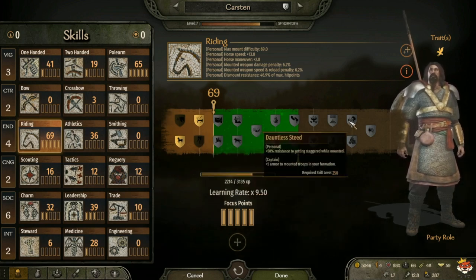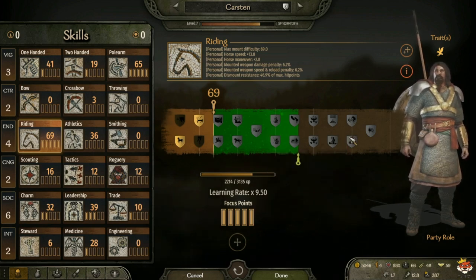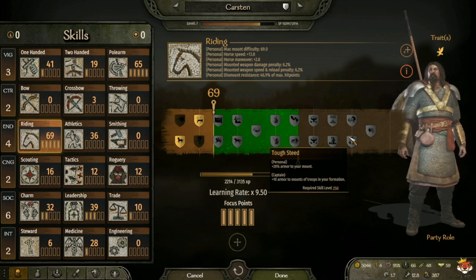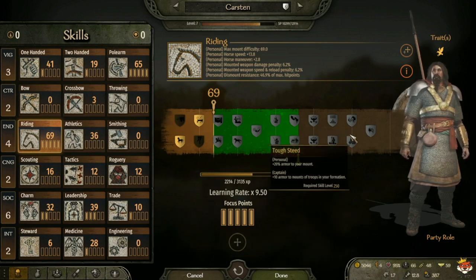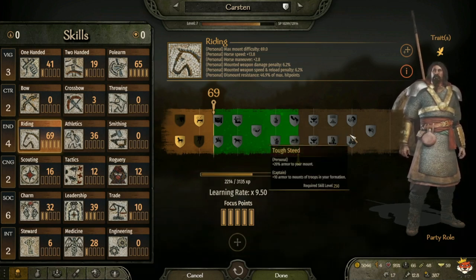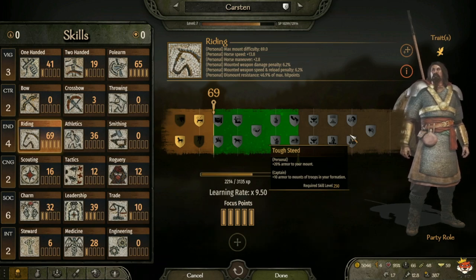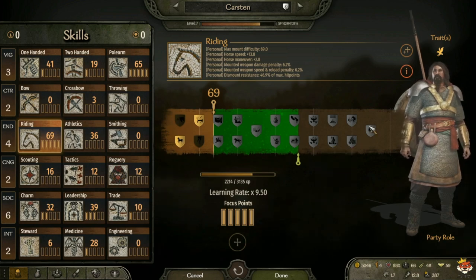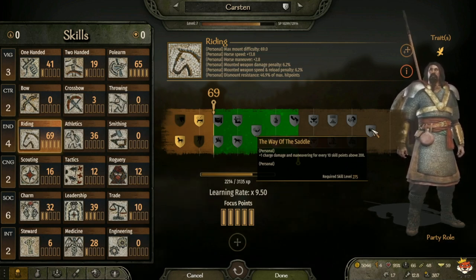At level 250 you have Iron Steed, which gives you plus 20 armor to your mount, and for captain plus armor to mounts of troops in your formation. Or Dauntless Steed, which is plus 30 resistance to getting staggered while mounted, and for captain plus 5 armor to mounted troops in your formation. Personally I take Iron Steed for more armor on my mount, especially effective against spearmen or pikes. At level 275 you have Wave of the Saddle, which gives plus 1 charge damage and maneuvering for every 10 skill points above 200 - not bad for more charge damage.